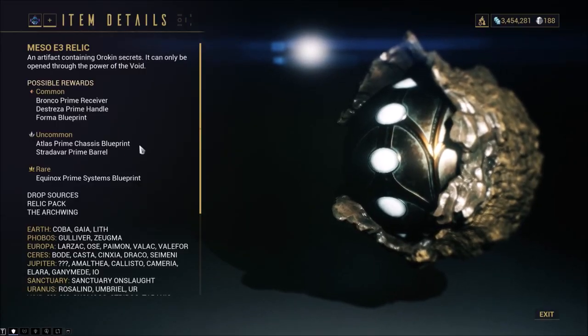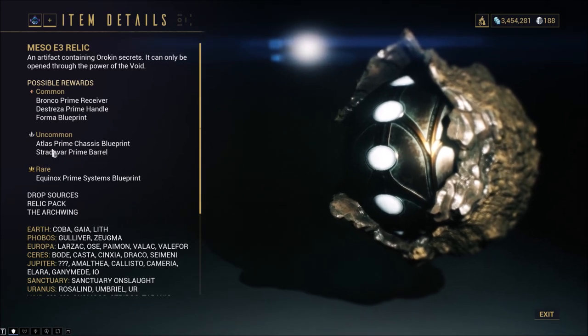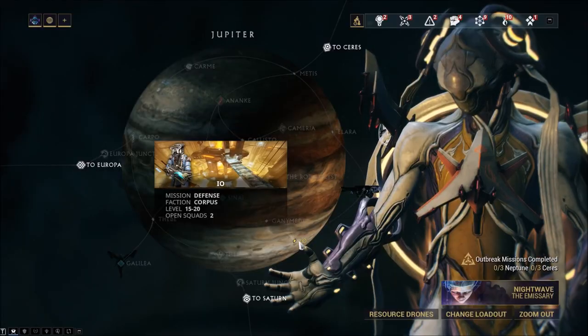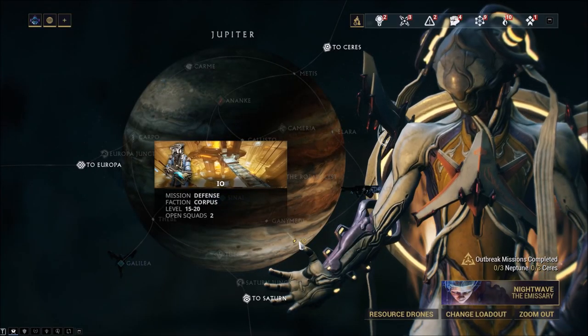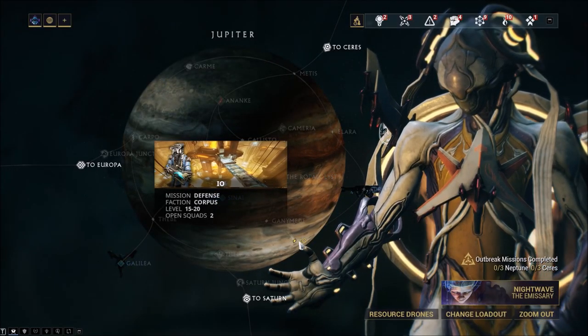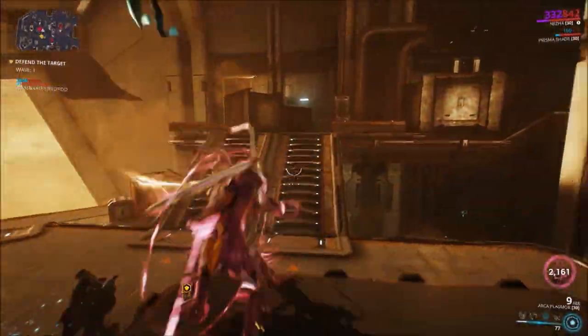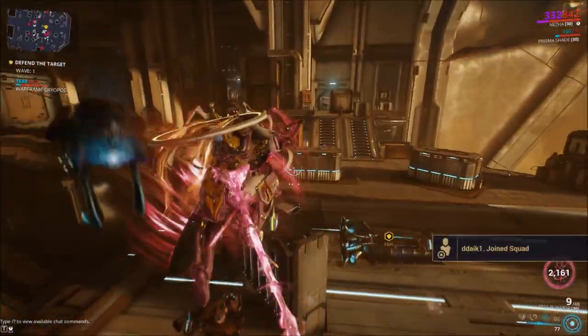The only Meso Relic you'll need is the Meso E3, which drops the Atlas Prime Chassis as an uncommon drop. For Meso Relics, I'd recommend Io on Jupiter, a simple defense mission which drops Meso Relics on Rotation A, which means you'll want to stay for 10 waves, then extract.